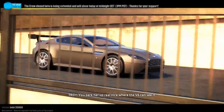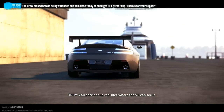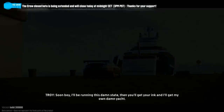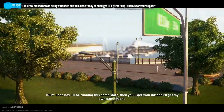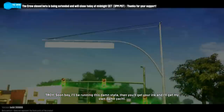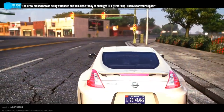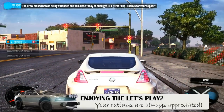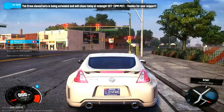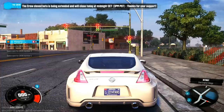Park her up real nice where the V6 can see it. Soon I'll be running this damn state — then you'll get your ink and I'll get my own damn yacht. Alright, so we've got a couple missions left to gain this dude's trust. It looks like we're going to be heading on to the next one in the next episode. I'll see you guys there.